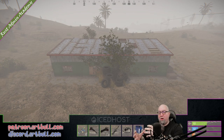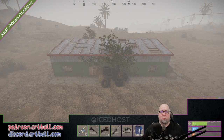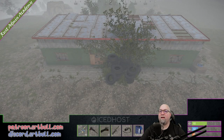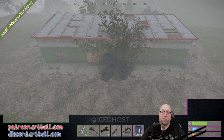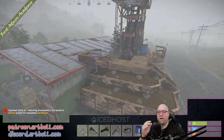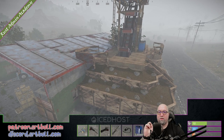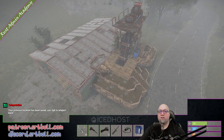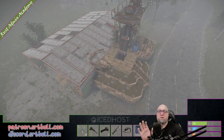Another cool feature about this plugin is when you're dealing with monuments that have multiple instances of the same type — such as the warehouse, Oxum's gas station, or the supermarket — whatever change you make or whatever entity you spawn in at one of them, it's automatically going to go to the other ones as well. So here at this mining outpost, I'm going to put in a mining quarry using slash ma spawn mining_quarry_static. It placed a mining quarry here, and importantly it also did it at the other two mining outposts. So it automatically places the entity at all three mining outposts because they're all exactly the same.